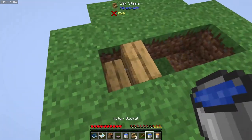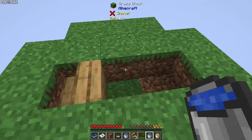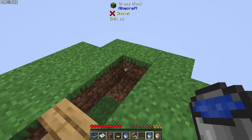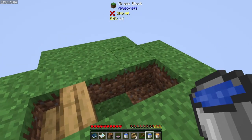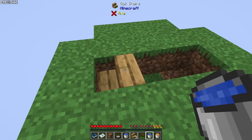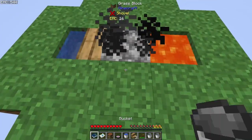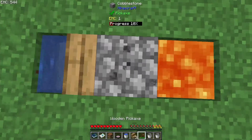This is probably going to be the easiest cobblestone generator you're going to be able to make early game, and really it's the only thing you're going to need — just the one cobblestone to feed into the transmutation table. So we're going to waterlog this stair and then throw some lava down here. That's going to create the cobblestone right here.